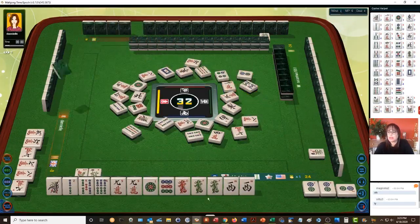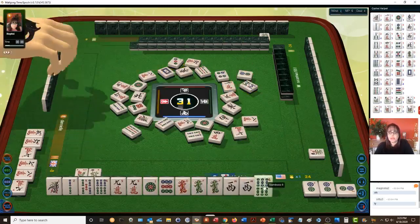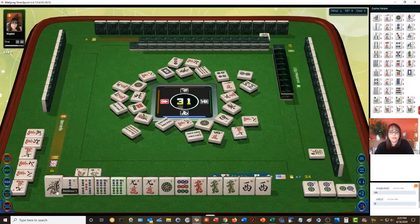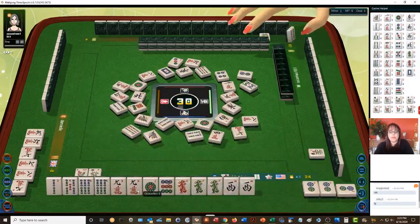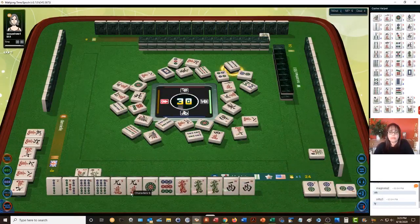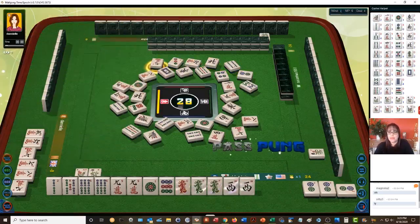Eight bamboos — okay, the honors, winds and dragons haven't been discarded yet. There's another pair. One-bam is out, one bamboo. So we're looking to pair up — I'm going to discard anything that's been thrown. We'll see if we can pong. Seems like chow hands are much quicker. We'll test it out.